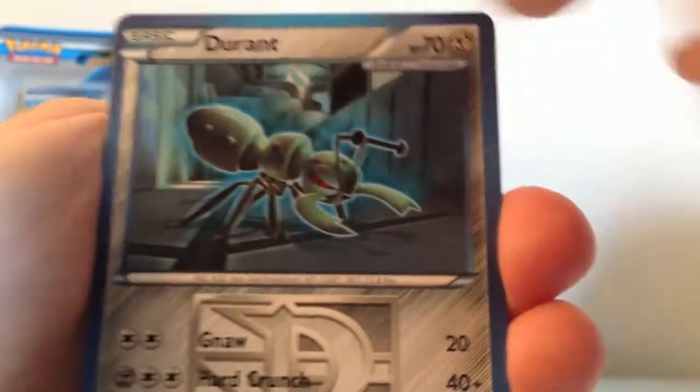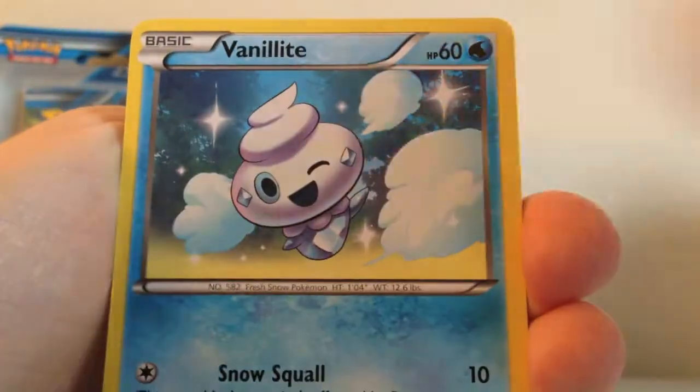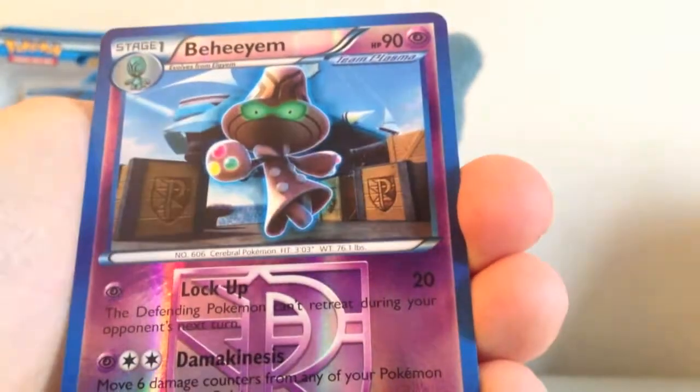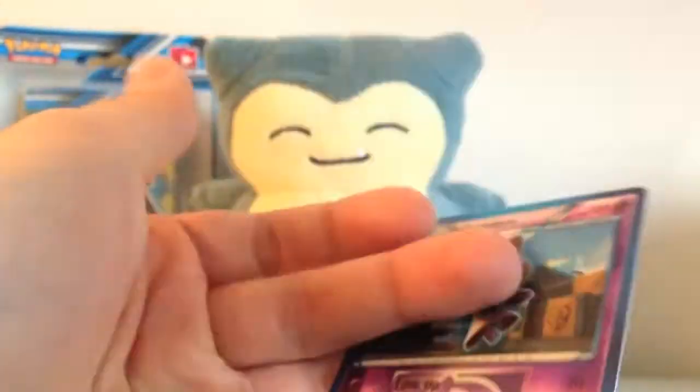On to the Inferno 8 pack. How much you wanna bet this is another Rare, not even a Holo or anything — cause that's the way my luck's been going. Alright, we got Durant, Aether, Lombre, Purrloin, Vanillite, Timburr, Sewaddle, Vampy, Reverse Holo Beeheeyem — that's nice, that's a Rare. And Garbodor Rare — yay, I already have one of those.